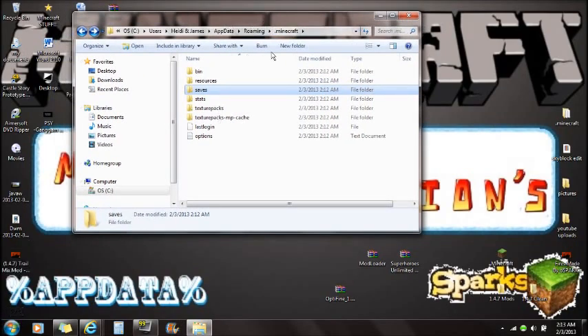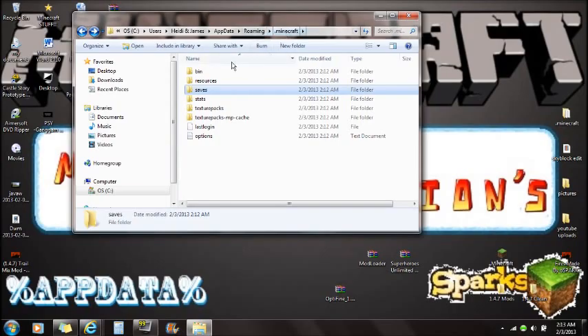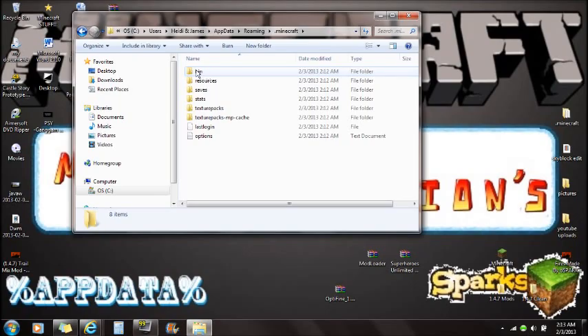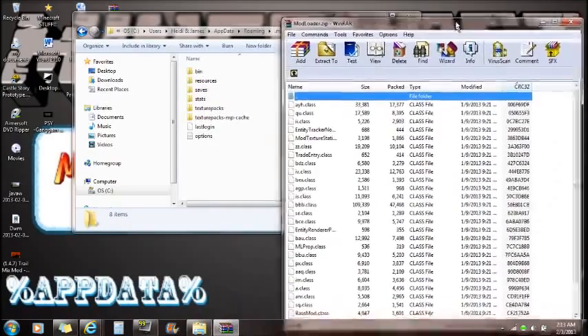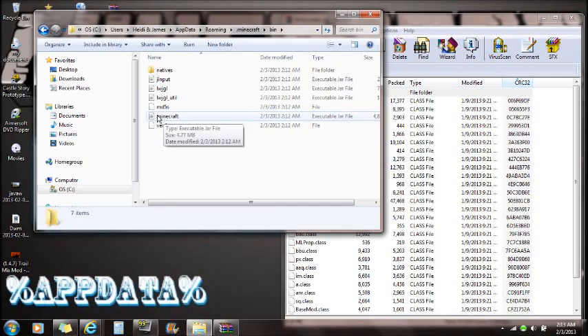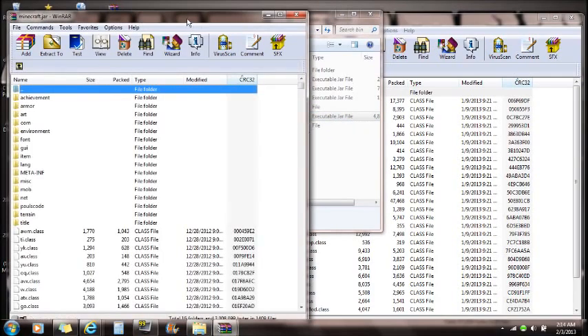Once you have this open — if you're not sure where you are — go to %appdata%, click on the roaming folder, and click on .minecraft. You'll see bin, resources, saves, and other folders. We want to open mod loader. First, go to bin and find the minecraft.jar file — it's an executable jar file. Right-click on it and open it with WinRAR.